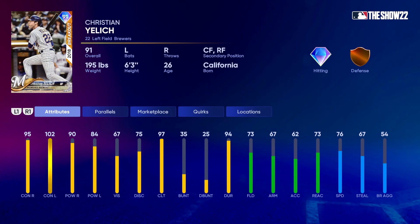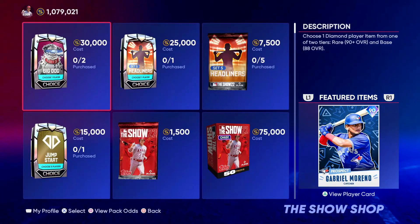At parallel five, Yelich gets 100 contact versus right, 107 versus left, 95 power versus right, and 89 versus left — really good. Yelich always has one of the best swings in the game. I'm definitely going to debut him, though I'm not sure if he can crack my outfield with Trout, Clemente, and Soto already there. But you never know — he may wow me in the debut. Absolutely love this breakout card for this point in the year and it will be in a lot of people's lineups.